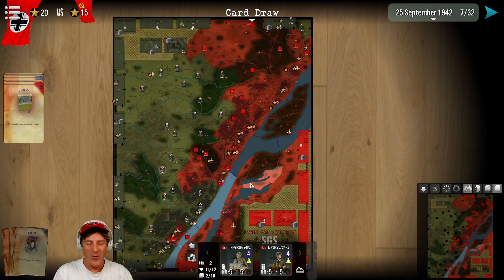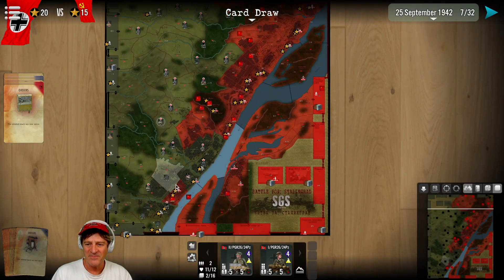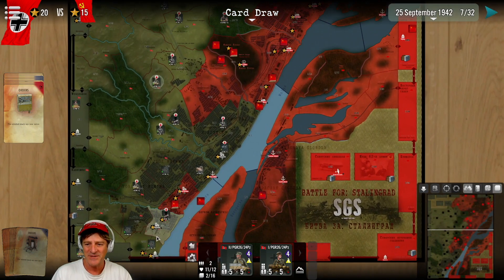Hi everybody, I'm Zillow Blitz and welcome to episode four in our campaign game with SGS Battle for Stalingrad. We've played 12 days so far, we're nearing the end of our second week. On the map, the red areas are the Russian controlled areas and the green natural colors are the German controlled areas. Those are our forces — we're playing the aggressor. I feel like we've done fairly well down here in the southern part of the city.